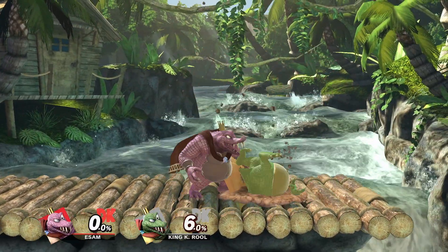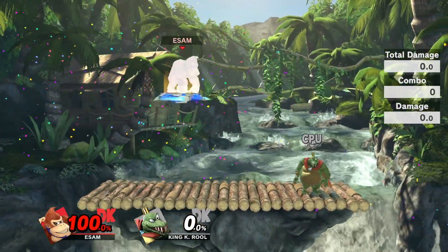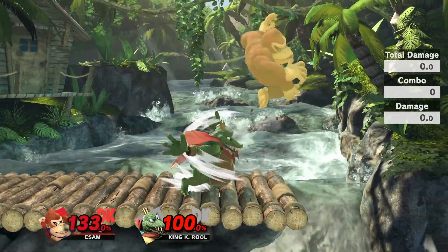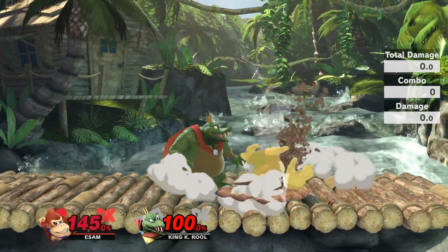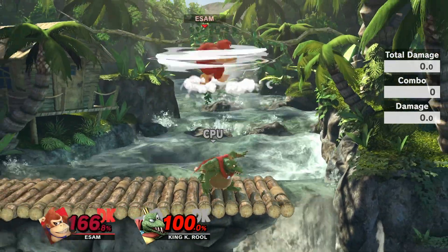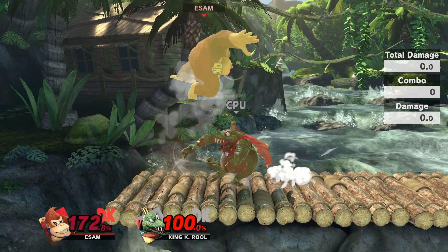Next up is going to be his bury moves — his down throw and his down tilt. Honestly, down throw is kind of a placebo. A lot of people are really bad at mashing in this game, but realistically this move should not kill you if you are an above-average masher. From mashing all buttons, mashing the stick in circles, or doing both, I am able to get out of King K. Rool's down throw at pretty much every discernible percent. This isn't really anything to be worried about if you are good enough at mashing.